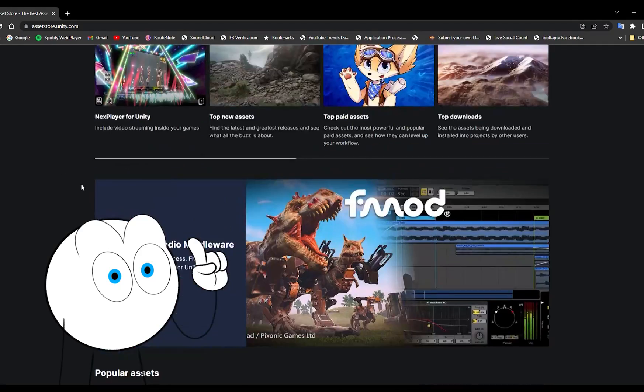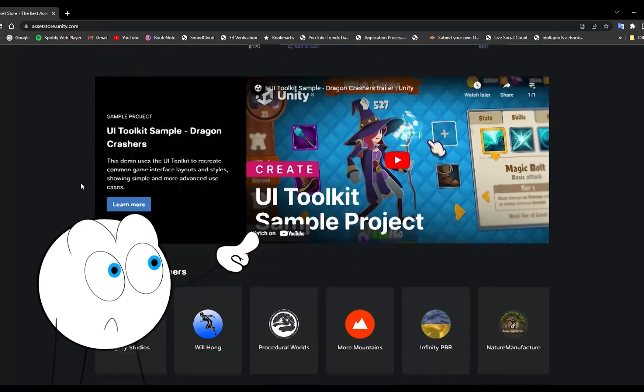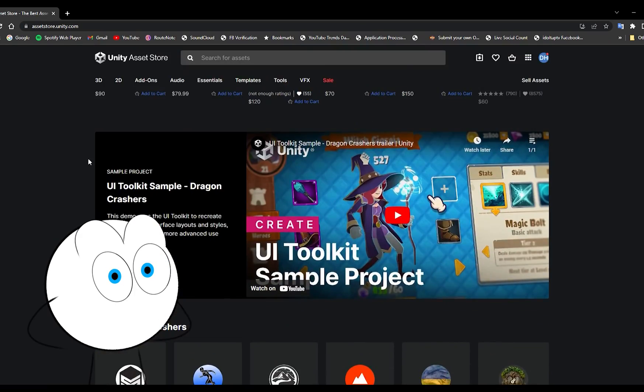Let's make a game using only Unity Store assets. I can't code, but lucky for me the developers of the Unity Asset Store can code, and they make great assets that I can use to make my game.